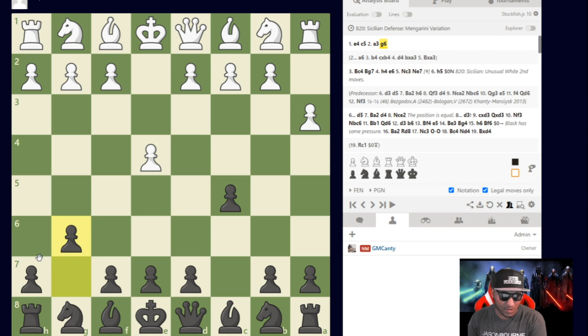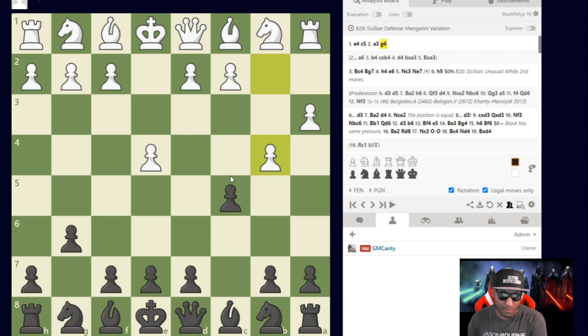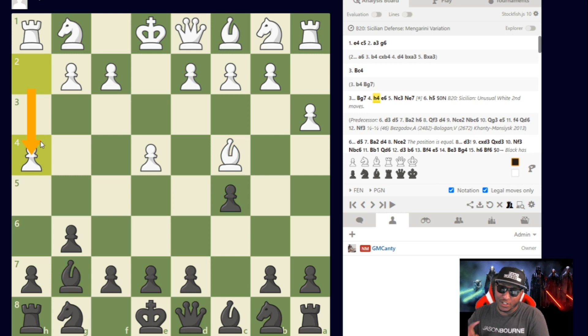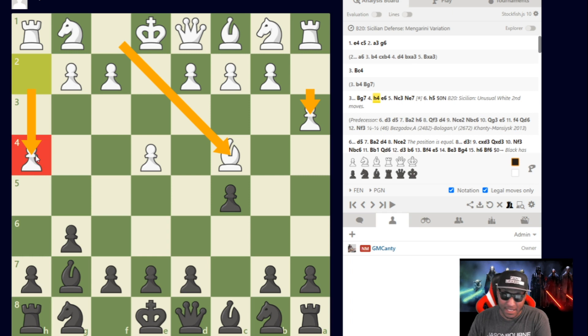Hyper accelerated dragon players — this is what we do. We play g6 against almost everything, and then bishop g7 acts as a deterrent for b4. If b4 happens, bishop g7 attacks the rook with a huge deterrent. After g6, white plays bishop c4 and then h4. Nepomniachtchi is combining a3, bishop c4, and h4 — playing like four different Sicilians at the same time, trying to deter everyone from playing the hyper accelerated dragon.